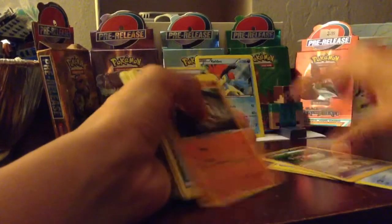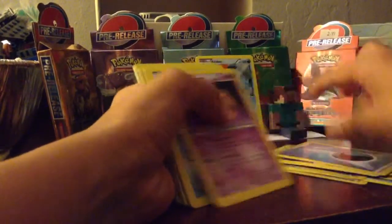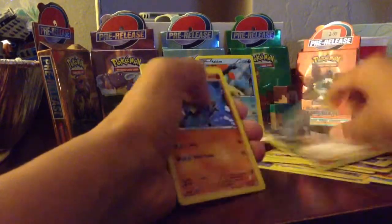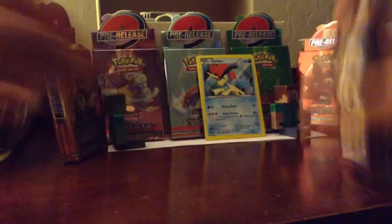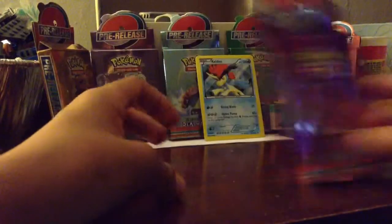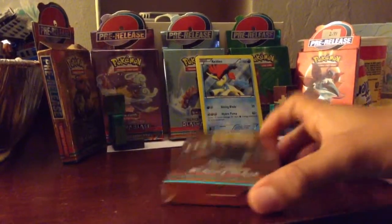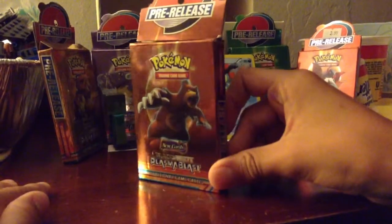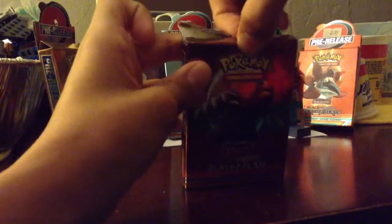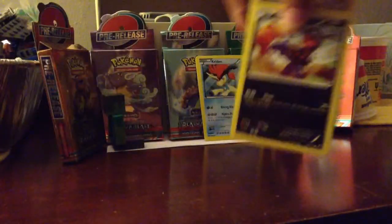Okay guys, let me just fix this and then we'll start with another box. Grab the box and put it inside. On to our second one — is this one. You guys all know, pretty cool, it's new cards, Team Plasma, White Blast, and pretty much the same thing. Let's start opening it. This thing is kind of really hard to open. Pretty cool in here now.